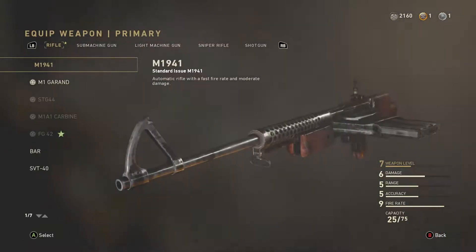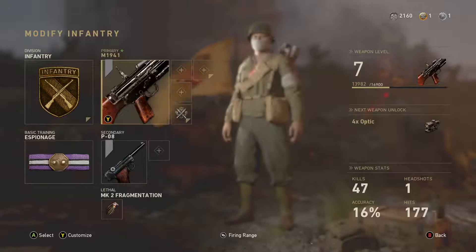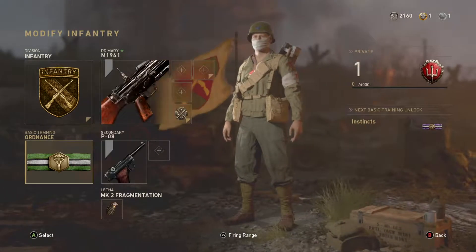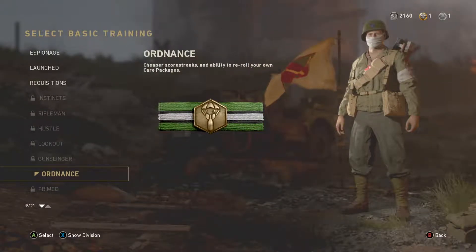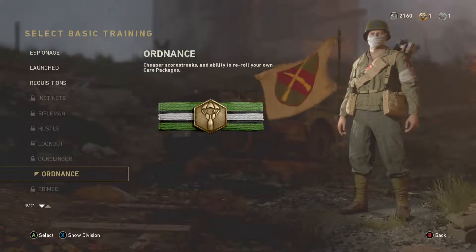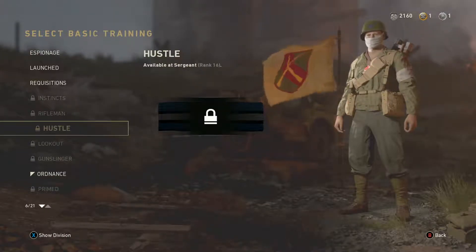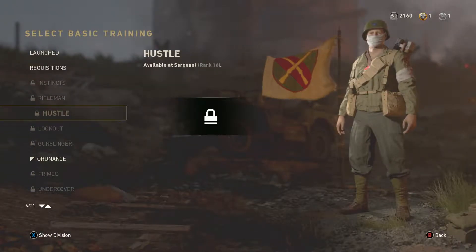It was a FG-42, which we can't see right now because we're not perm-unlocking that. What we are going to perm-unlock this prestige is a perk called Ordnance, and it's actually a really helpful perk. It's pretty much like Hardline and Hardline Pro mixed into one — cheaper scorestreaks and the ability to re-roll your own care packages, not anyone else's. That's pretty sick. We actually run Hardline in pretty much every other game we play. We usually run that or Hustle, which is just sleight of hand, and sometimes I'll throw Primed on there because I like the extra attachments on some guns. Those are pretty much the three we stick with.